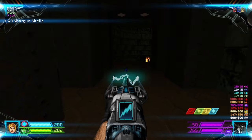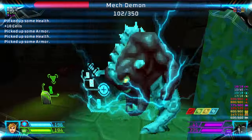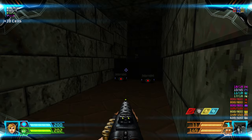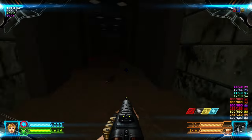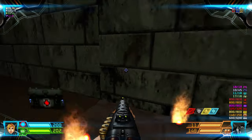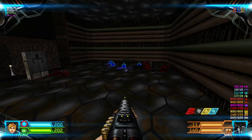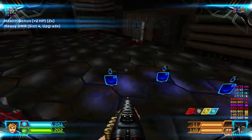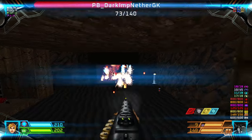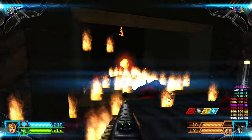You have to walk backwards because of the pinkies that will try to surround you, and there's one more pinky over there. Go right through this lift. Grab the health bonuses along with this weapon upgrade, and flip the switch for some imps.